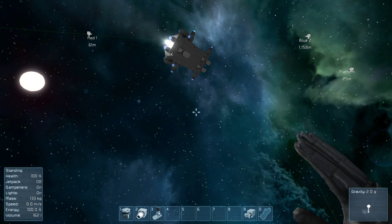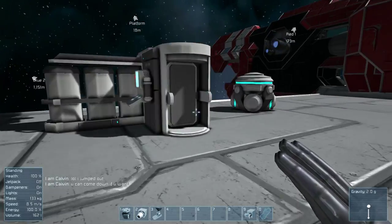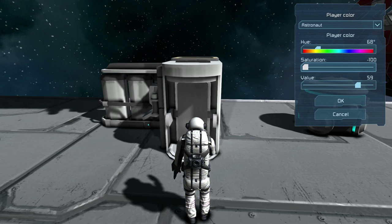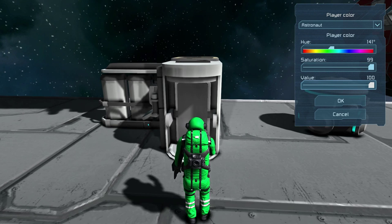I didn't tell him I jumped out, so he's just sitting up there. All right, so right here on your med bay, you can hit T and it'll go into third person. You can change to any color you can think of. You can change the saturation from negative 100 all the way to 100. Same with the value of light — you can go from dark black, so no matter what color you choose it's black, up to 100 which is just full-on light.